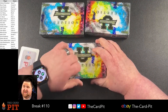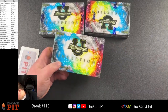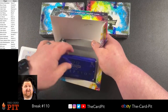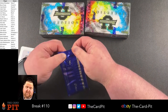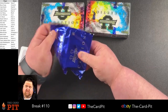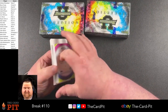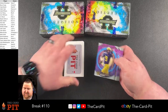First break with us — awesome, man, I appreciate it a ton. Who do you have here, Gus? Scoot Henderson — I believe that's you. That'd be a big hit too. Looks like a Jordan Addison on the back. Let me flip this over and get this space out of here.